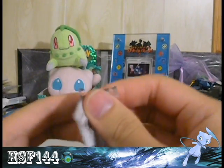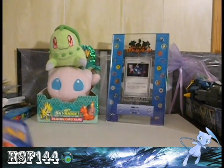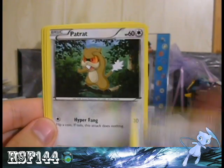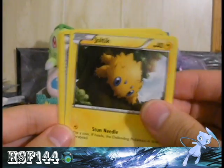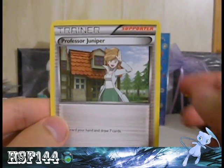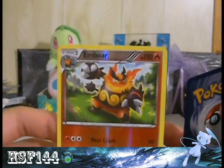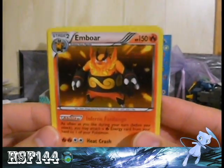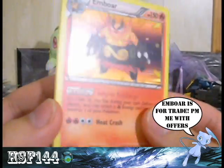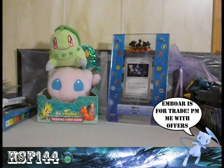Next up is the Stricca pack. One two three, one two. We got a Purloin, a Switch, Patrat, Joltik, Potion, Girder, Professor Juniper, and a Darumaka. The reverse is an Emboar, and my rare is an Emboar ability — sick! I definitely haven't gotten this ability Emboar in all the packs I've opened, so that's an awesome find.